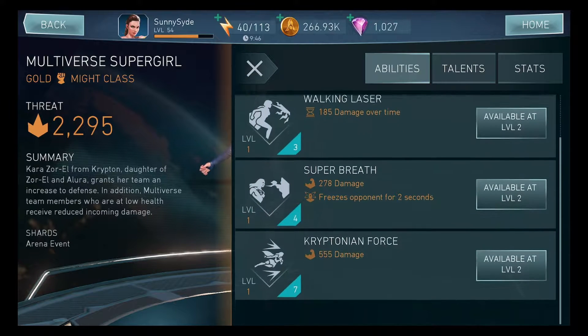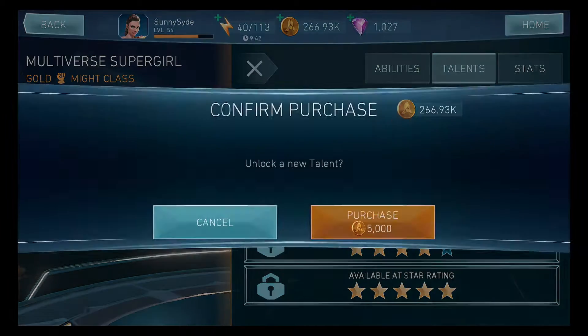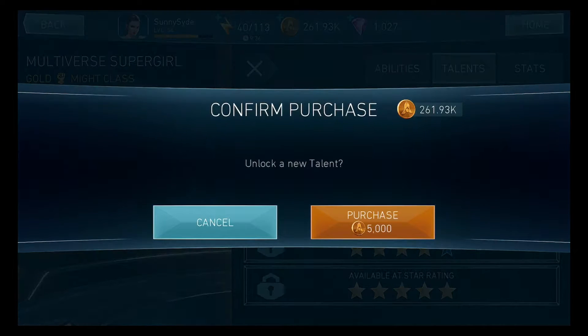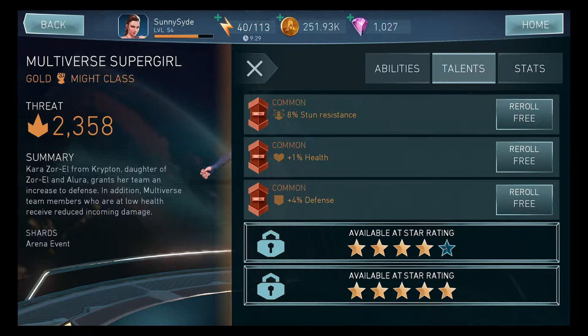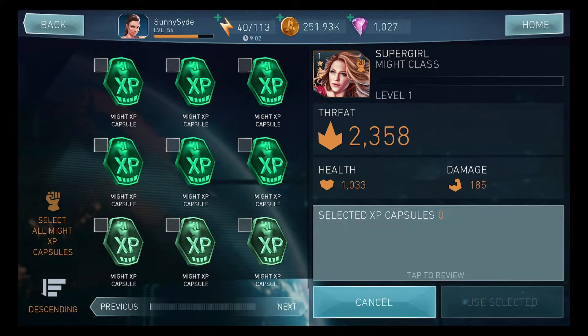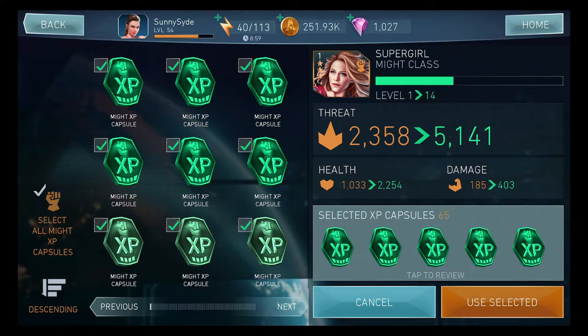We're gonna upgrade the talents real quick. Talent number one: stun resistance — not great. Talent number two: health. Talent number three: defense. Looking at her abilities, we got Multiverse Tenacity — five percent increase in defense, minus thirty percent incoming damage for Multiverse teammates below thirty percent. I really don't have any Multiverse teammates so that's not gonna do much. Then walking laser, super breath, and Kryptonian Force — all look pretty good.